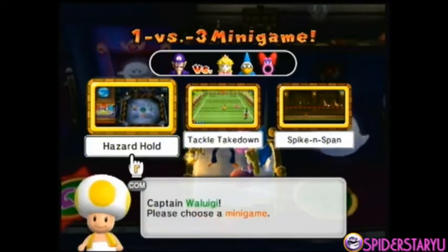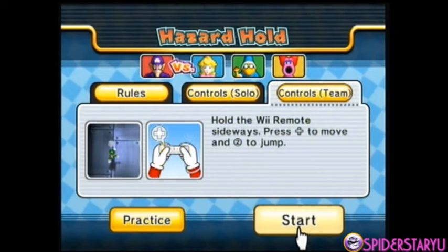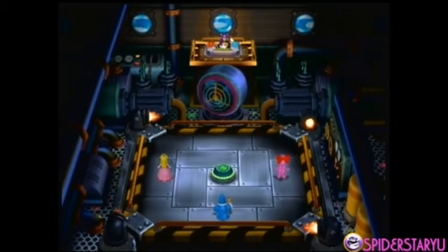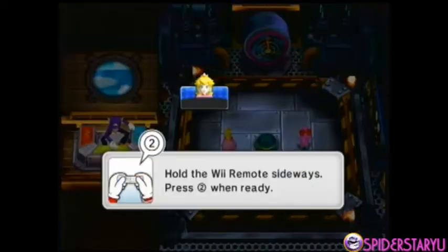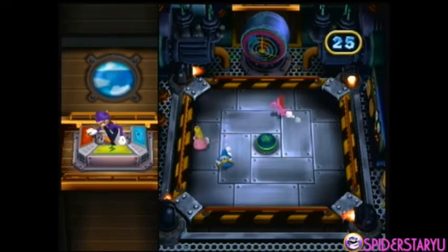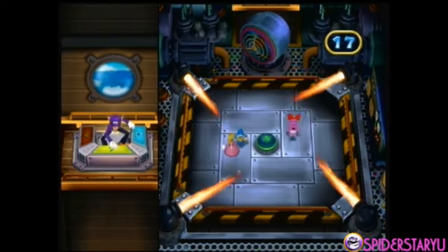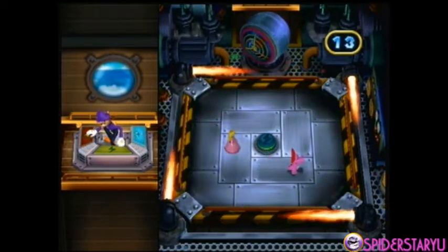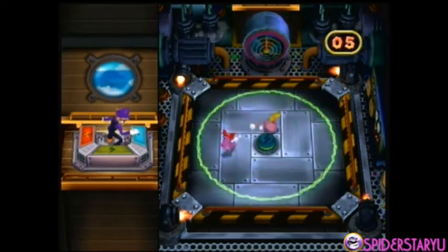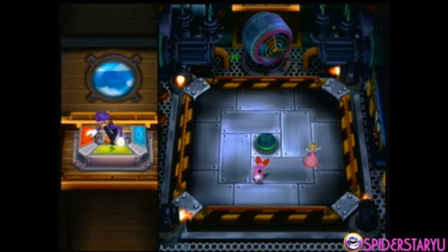Now we're gonna play a 1-versus-3 mini game — Hazard Hold! Basically you just gotta be careful of the fan that goes by, and the fire turns around so you need to be a little careful. The lightning is easy to dodge — just jump over it. The fan you have to be most careful about because it just randomly fires. We won! We each get two mini stars except for Waluigi.